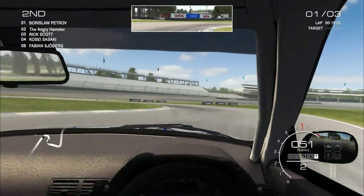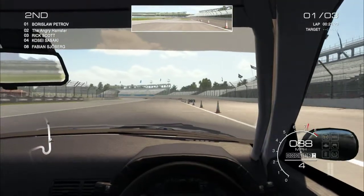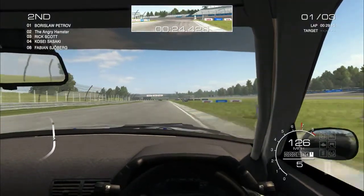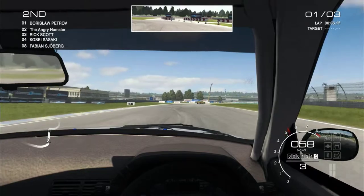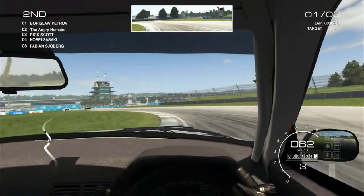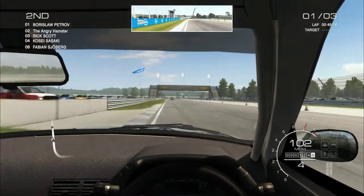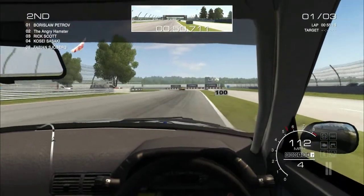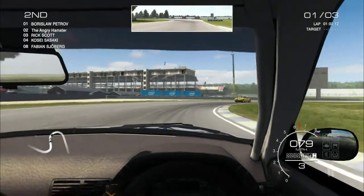This exact challenge was up about two or three months ago. It's kind of a shame you can't see your all-time best time with a car and track combo easily. It'll be interesting to compare how I did then with how I do now. Especially since that would have been with a pad, but I was still debating between both of these cars at that point, before I finally decided on the Skyline. Which is much easier to drive with a wheel - it doesn't have anywhere near the same levels of oversteer than you get with a pad.